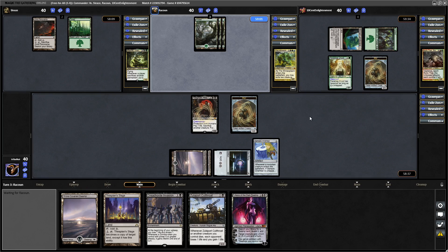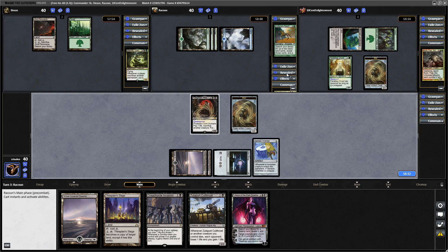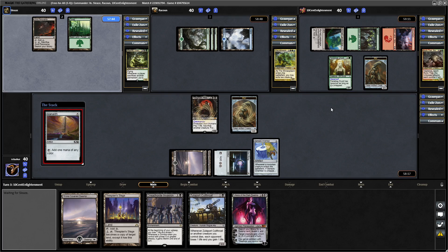A third green source for The Mimeoplasm — hopefully they've got Cultivate to fix their colours. And they do: Kodama's Reach puts an Island into play and a Swamp into their hand. A third land for our opponents, so they've got 4 mana available. I wonder if they're going to crack that Myriad Landscape or not. They decide not to tap the Paradise Druid and will have 2 mana available after the Manalith comes in.